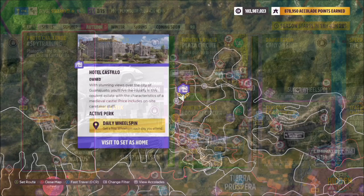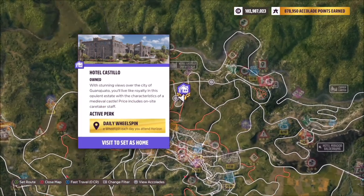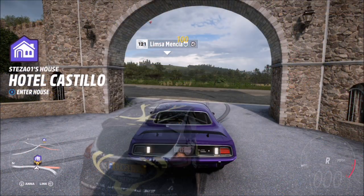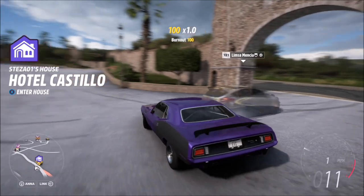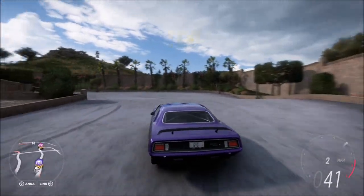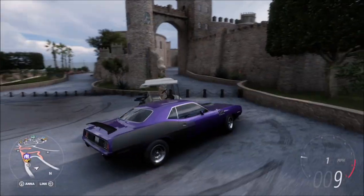The good thing about this is there is no need to use any specific car, so you just head straight for the location. This is Hotel Castillo — it's one of your player-owned houses. Once you spawn in, you're going to want to basically back up and go to the left, then go to the very top. Here you will see some gold cards and the detective tank will be hidden behind the barrier just here.